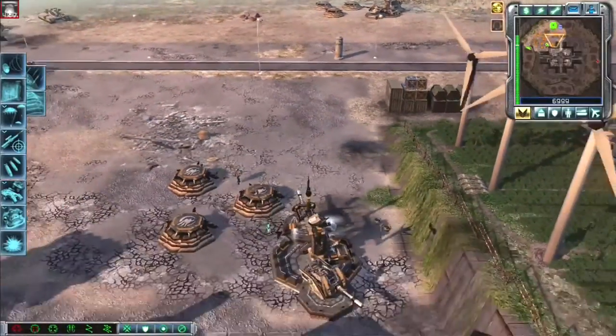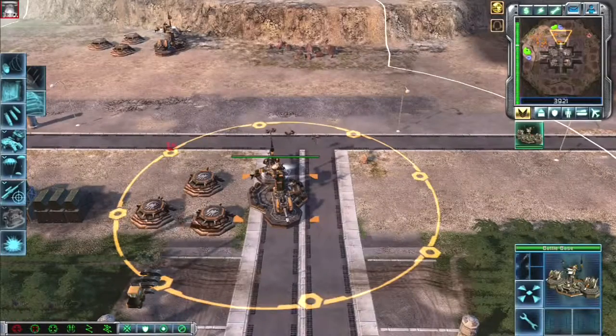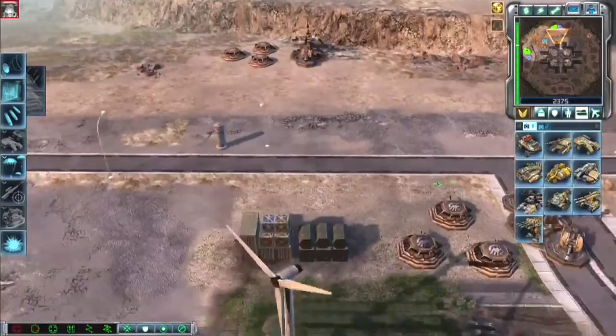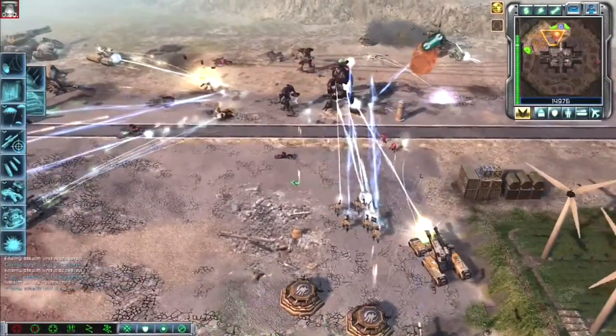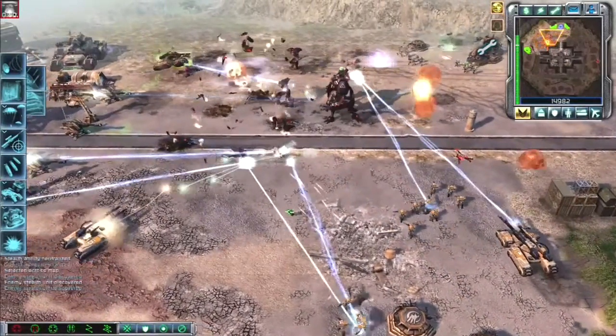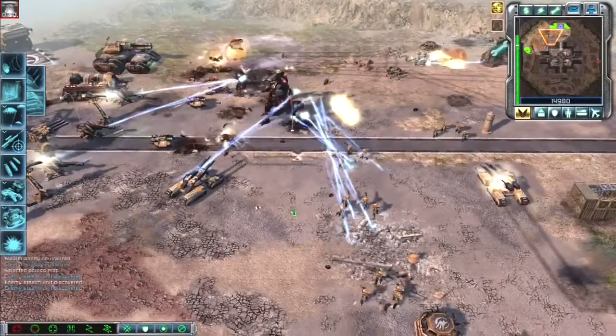In-game, build a lighter front line of defenses, whether with base defenses or units. Keep these pods repaired and defended, but allow possible attack routes through these defenses. When your attacker passes by your initial defenses, have heavy teams behind the defenses to counterattack — you'll now be surrounding the enemy's units. GDI's Dig In ability and the Nod Reckoner are great for setting up these types of choke points.